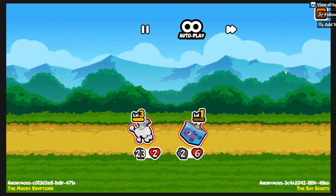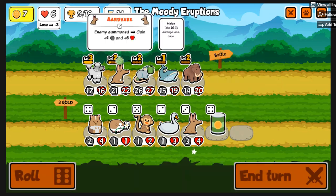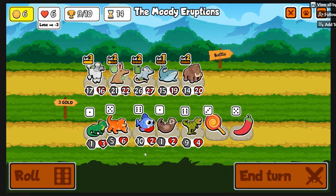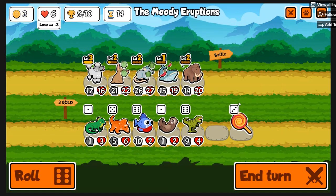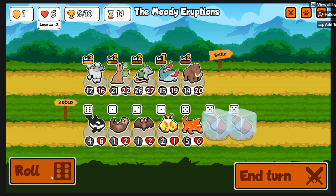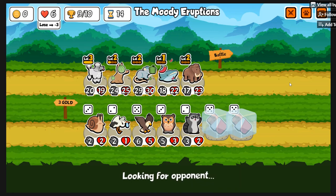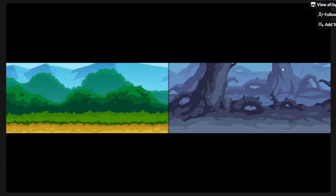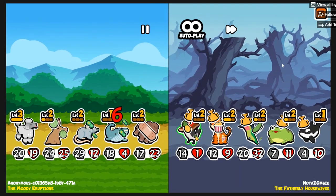Orca with a Mushroom — we barely squeak by. Thankfully he didn't get too many lucky summons but his team was absolutely jacked. Here's my oversight: it's fine to place the Melon on Aardvark, but I should have swapped a Poodle so when the rats get summoned and Aardvark kills them it doesn't negate the Melon. Or I should have put Garlic on it, or put it on Poodle instead.